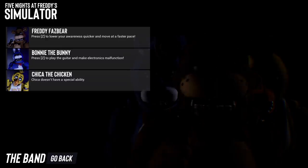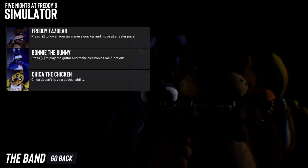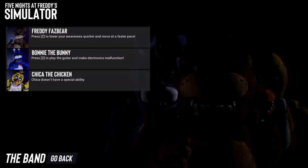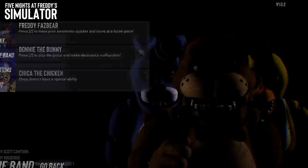We also have Bonnie the Bunny - press Z to play the guitar and make electronics malfunction. He could be very powerful. You play his guitar, the camera malfunctions, he doesn't know where you are, and then you show up on like the left door. Chica the Chicken doesn't have a special ability - like not yet or just in total? Maybe she's just really overpowered already.